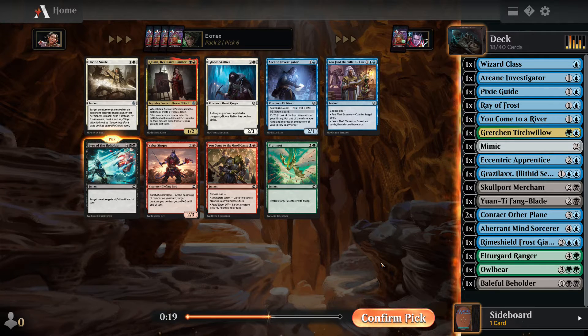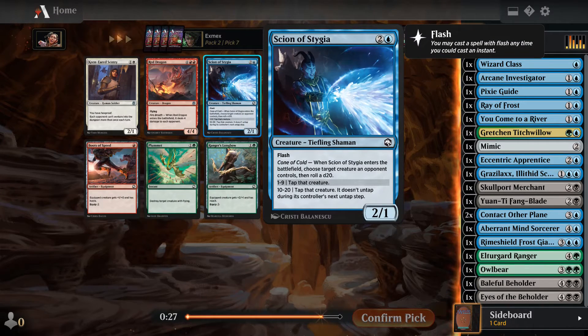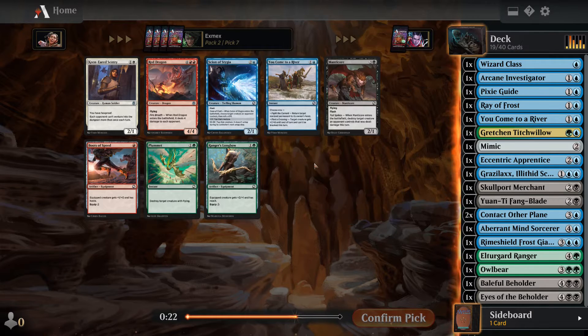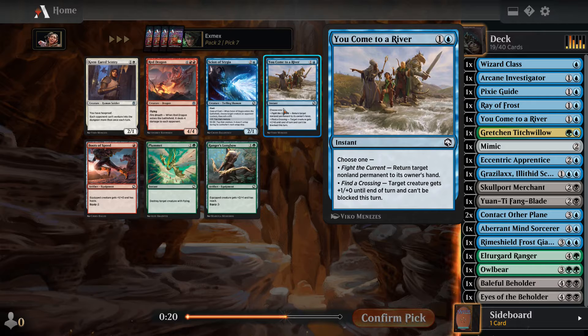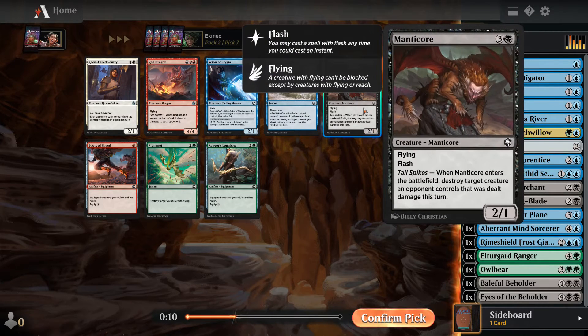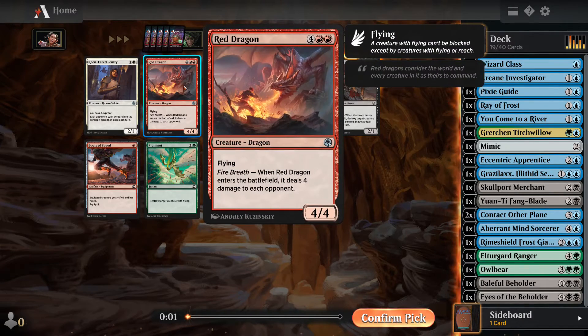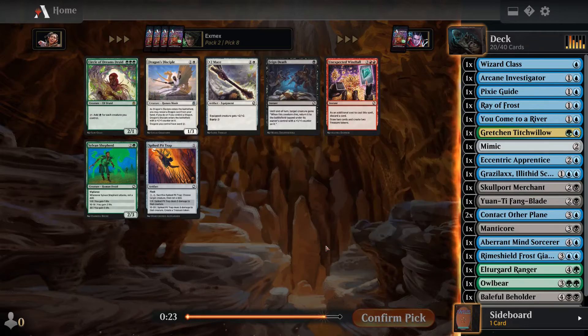I realized I'm really lacking removal, so I might as well pick up Eyes of the Beholder. This pack we were mostly being passed some red and green cards. Red seemed kind of open — especially this pack, we got passed a lot of good red cards. We opened Zorn and saw Red Dragon with boost of speed. Maybe we could have drafted red, but more likely the player to our right is drafting red because it seems like we passed a lot of good red cards to them.